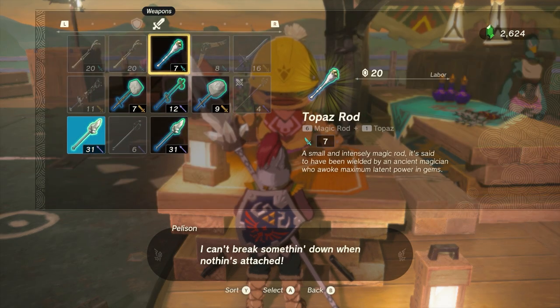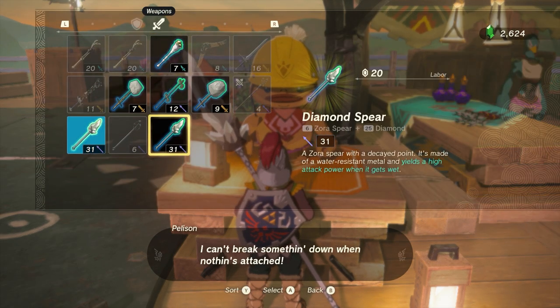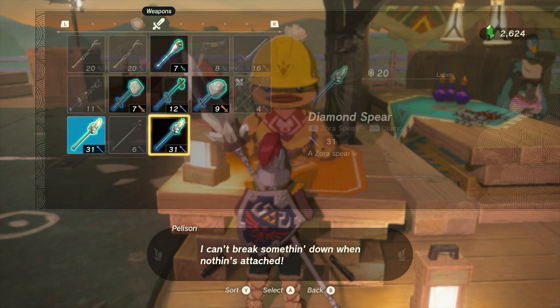If you know that diamonds are worth 500 rupees, paying just 20 rupees to disassemble is just a bargain.